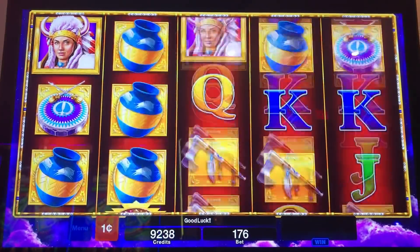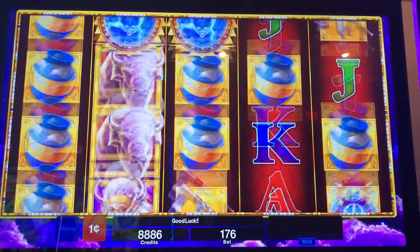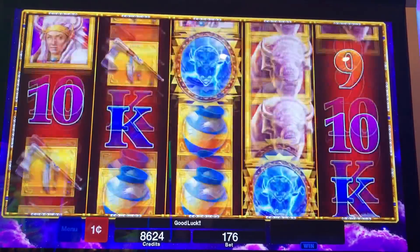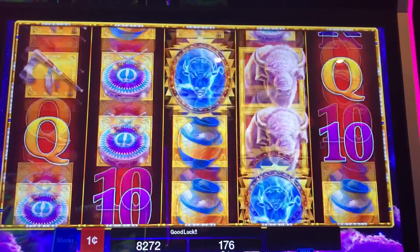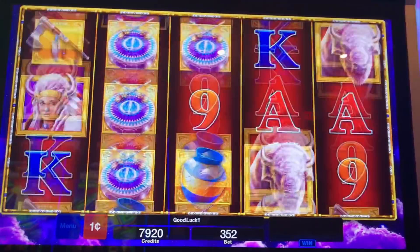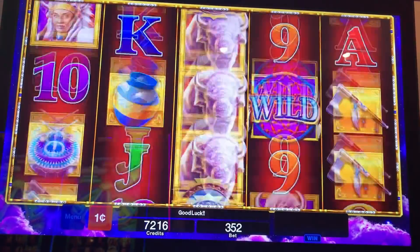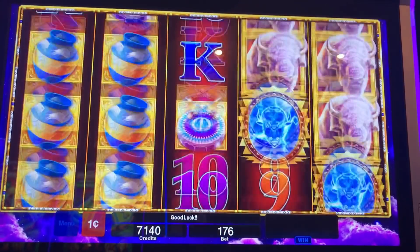I might go try a different game behind me. I can't remember what it's called, but it's usually a decent bonus on those if you can get it. Alright, I'm going to do three $3.52 spins — one, two, last spin. Okay, I'm going to do $1.76.